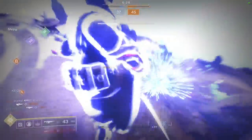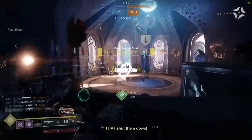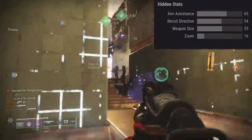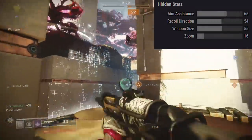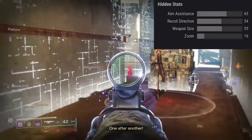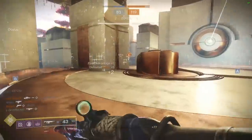This is Grim's account, so I didn't want to waste his masterwork. The main reason I reviewed this roll is for two reasons: I wanted to see Kill Clip in action, and I wanted to see Arrowhead Break in action. Our recoil direction is 54; Arrowhead Break knocks that up to about 84, which is pretty vertical. If you wanted to get extreme, you could throw a Counterbalance mod on there too to max out recoil direction, but Arrowhead Break alone was plenty.